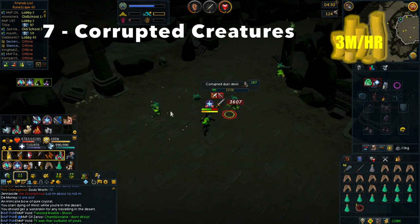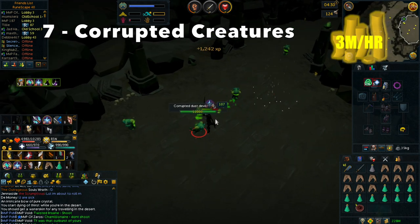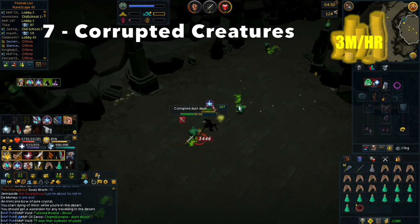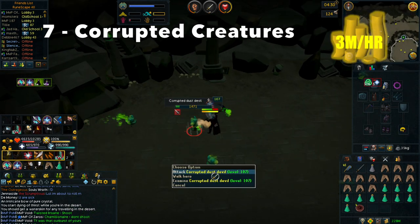They drop 1 to 2, which is 30 to 61k. Every creature has their own unique drop table, some are better than others. I really like the Corrupted Dusk Devils, but overall killing any Corrupted Creature you could expect right around 3M/hr.